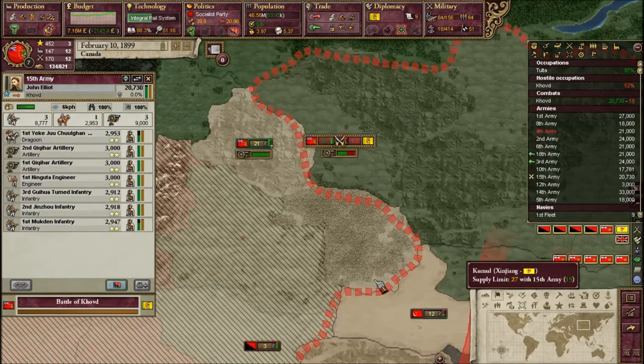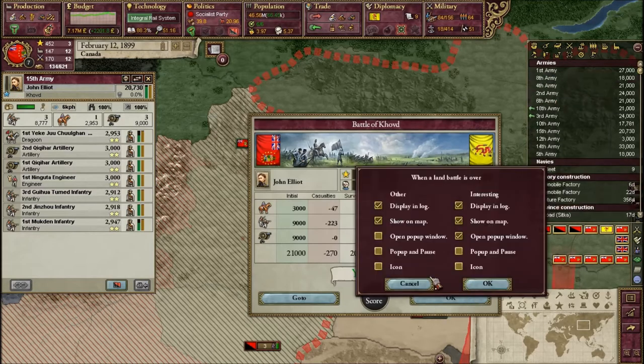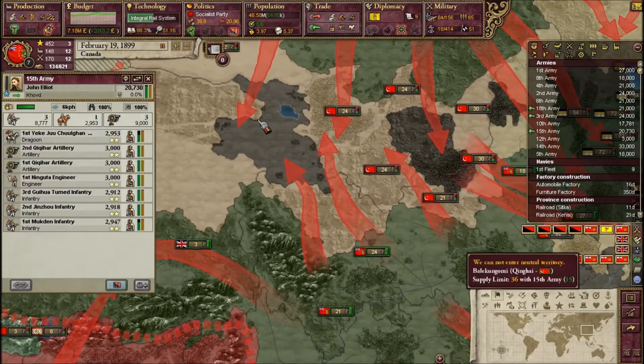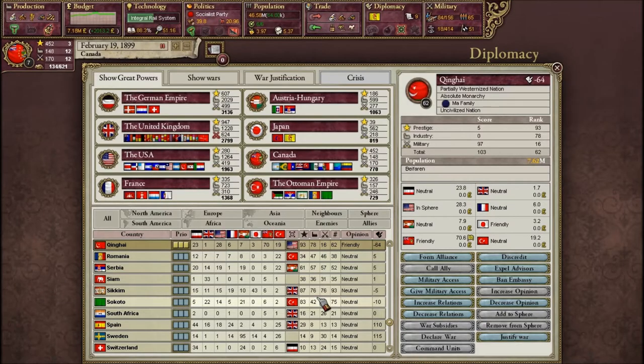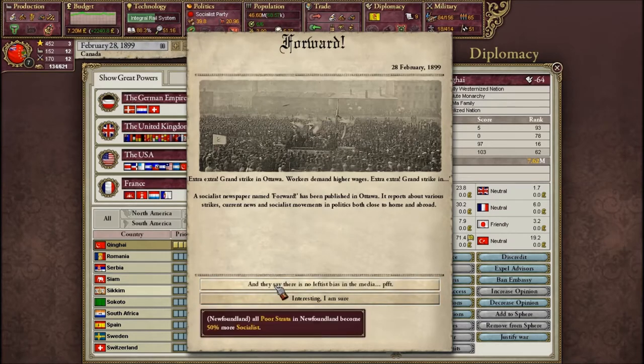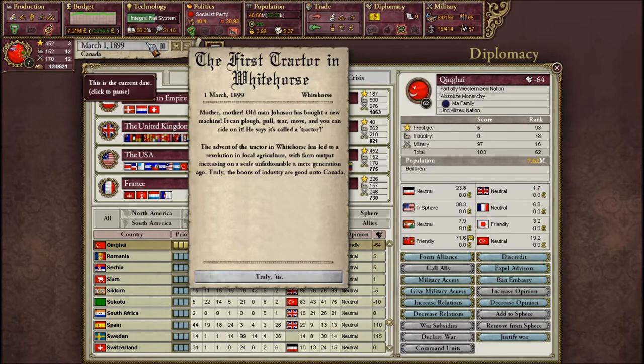We're going to finish off the rest of their army. The USA keeps expelling me. In Quinyang - have we made any progress? Yes, they're starting to concentrate in that area a little bit less, which is good. Maybe we can push forward.